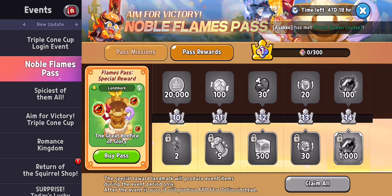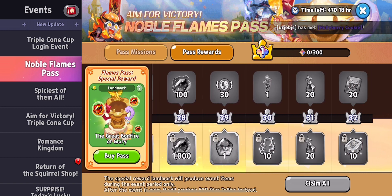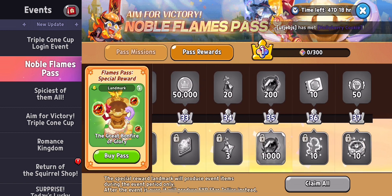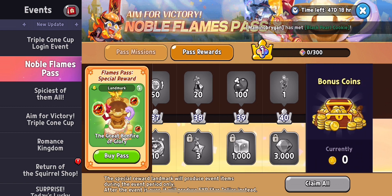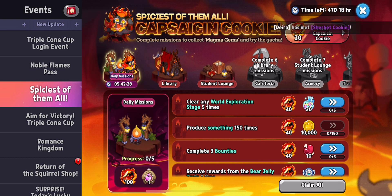That is the Aim for Victory Noble's Pass. Every level it costs 300, and I think as you progress the cost of leveling up gets higher and higher.